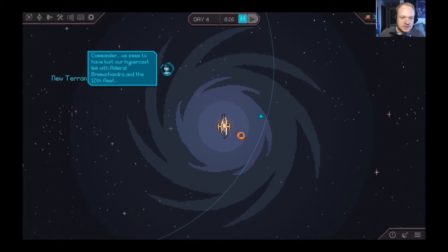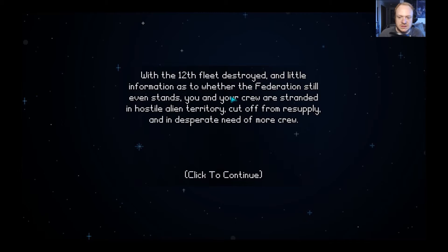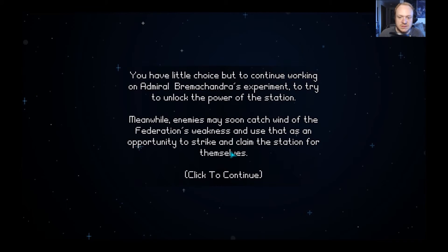Commander, we seem to have lost our hypercast link with Brimchandra and the 12th fleet. Halcyon 6 starbase — with the 12th fleet destroyed and little information as to whether the Federation still even stands, you and your crew are stranded in hostile alien territory, cut off from resupplies and in desperate need of more crew. You have little choice but to continue working on Brimchandra's experiment to try to unlock the power of the station, while enemies may soon use the Federation's weakness as an opportunity to strike.